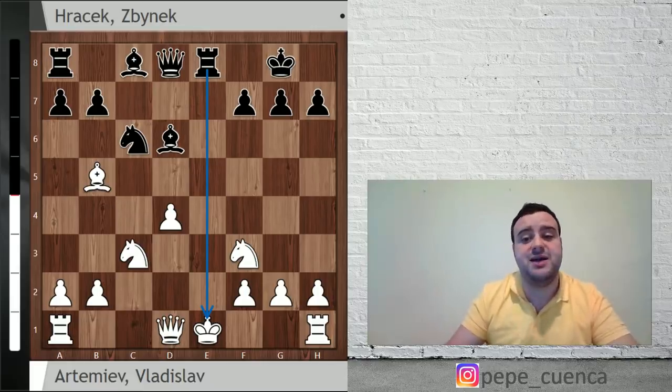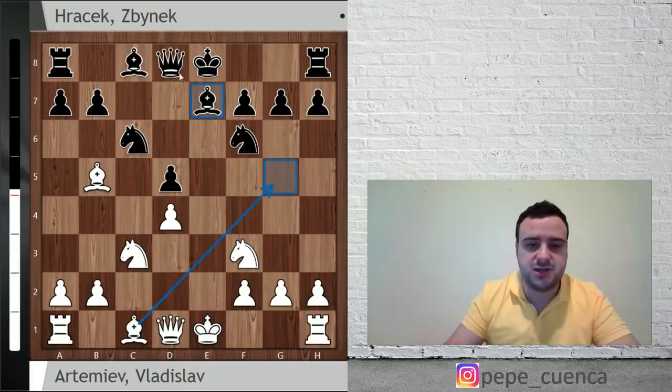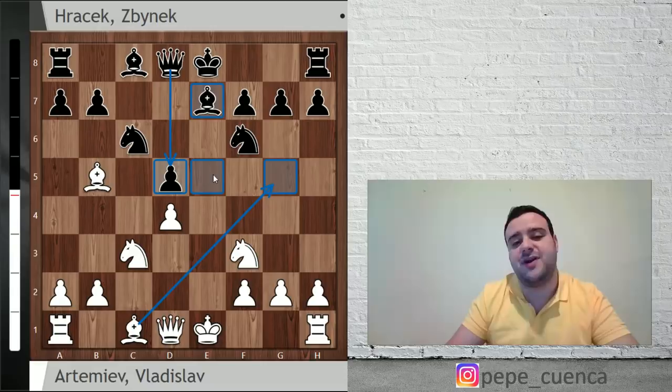That's why Bd6 is very interesting. But Hracek played Be7, maybe the most natural move. Now Bg5 is not so strong anymore — D5 is protected all the time. But the point is you are not covering the E5 square, which is going to be very important in this game.